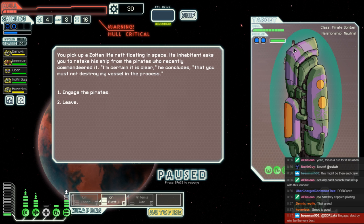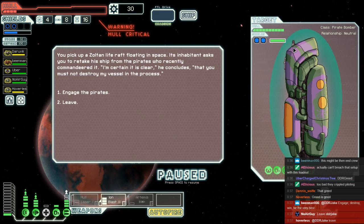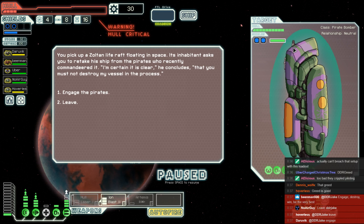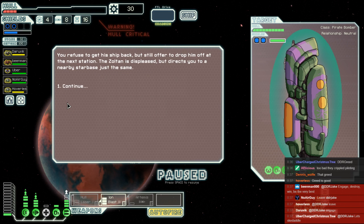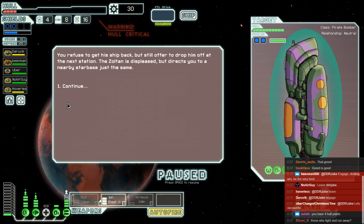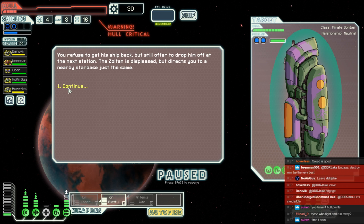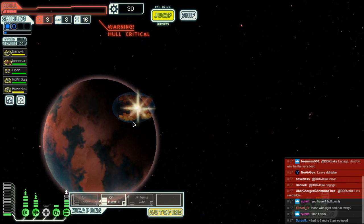This is pretty greedy. Beanman says engage, destroy, win and be the best. No air guy wants to leave and survive another day, as does Hoverless. The captain wishes to engage. We have two for engaging and three for skedaddling. Unfortunately the captain gets overturned today — we simply leave. You refuse to get his ship back, but still offer to drop him off at the next station. Zoltan is displeased, but directs you to a nearby starbase just the same. Let's try to survive here.